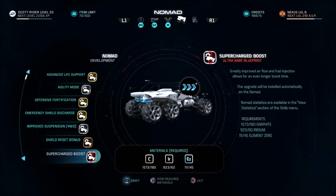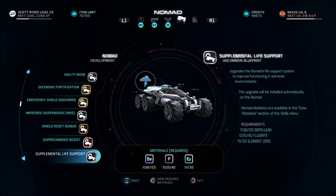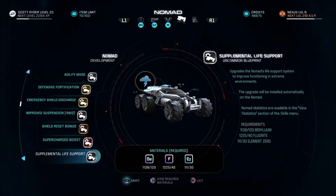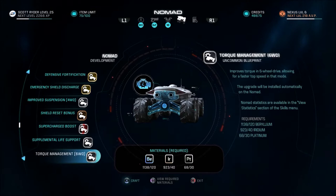Maybe that's the one we're supposed to get for this quest. Supercharge boost: greatly improved airflow and fuel injection allows for even longer boost time. Subminal life support: upgrades life support. Torque management: improves torque in six-wheel drive.